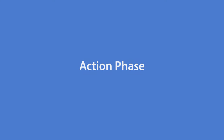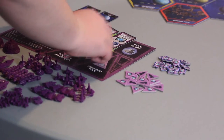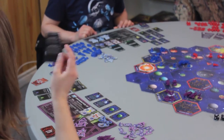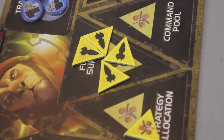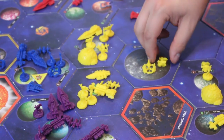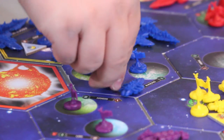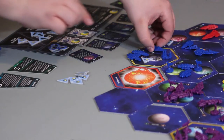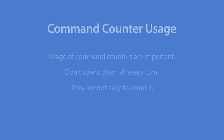The action phase is where the bulk of the game is played. There are three areas on the race sheet for command counters. The leftmost is the strategy allocation area, which allows you to use secondary abilities of other players' strategy cards and special racial actions. The middle area is the fleet supply, showing how many capital ships — any ship larger than a fighter — can occupy one system at a time. The right side is the command pool, used for building units, moving to new systems, and transferring units between friendly systems.